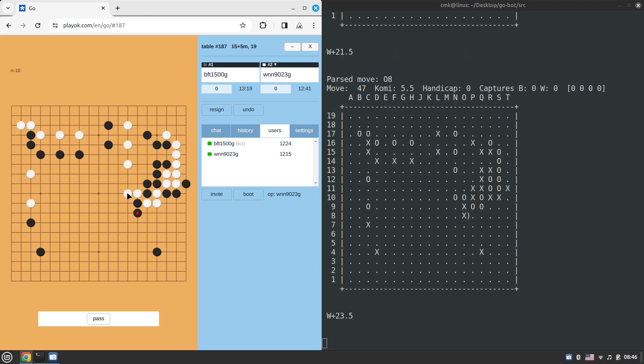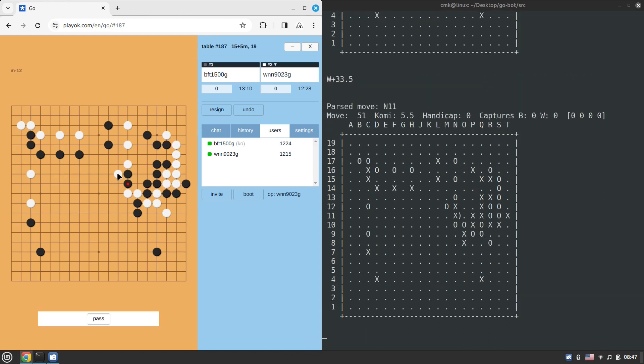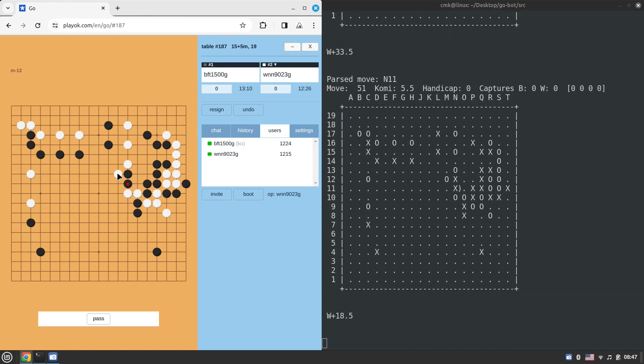Black should just resign after this — what a crushing game. Can black still make a living group there? I have big concerns. Those three stones on the right are probably going to be captured. Black might manage to escape but maybe not. White is still plus 33, then plus 18 — the score is being evaluated every time a move is made.